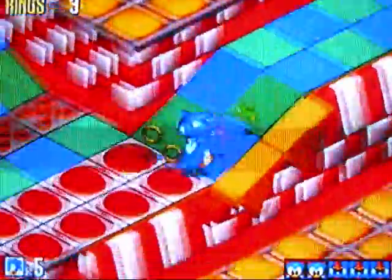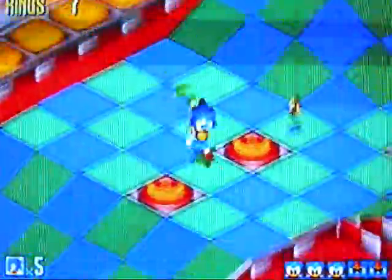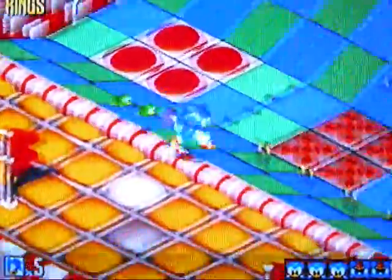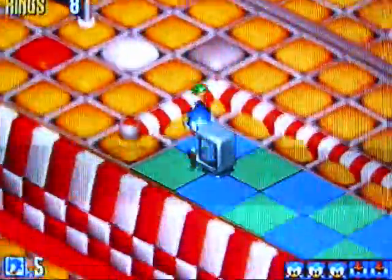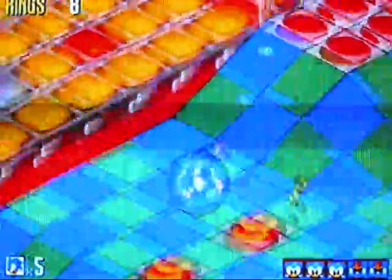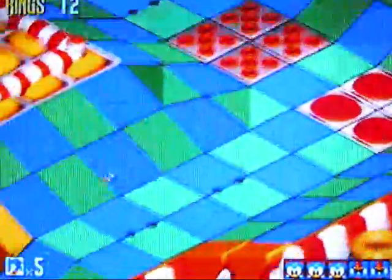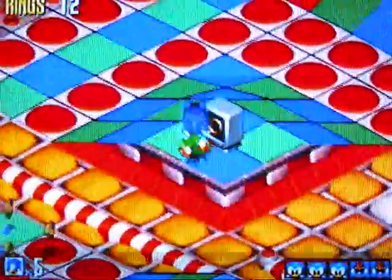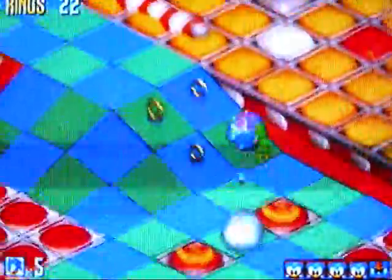Or maybe he's another robot by Eggman, which is probably the correct analysis. But if it is a real puffer fish, it would be unrealistic because it kind of needs water to breathe. See those little holes on the floor? The spikes come out of them — they're much more deadly than the spiked floors because they pop out right away when you walk over them. So if you're going to walk across them, do it fast — more like running across them.